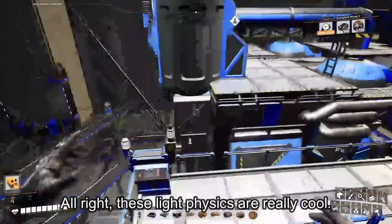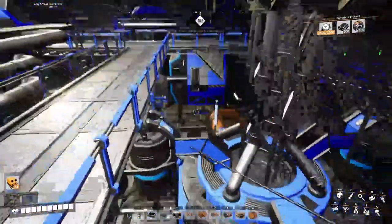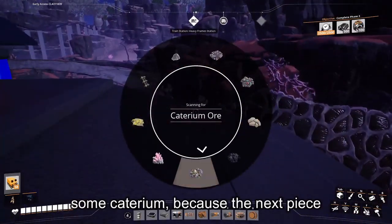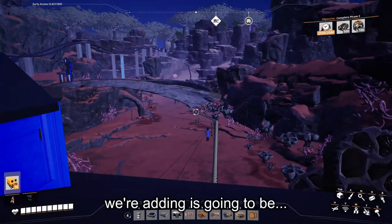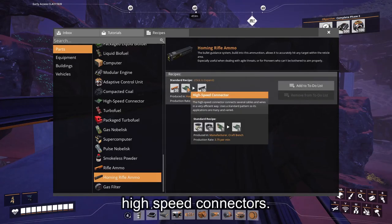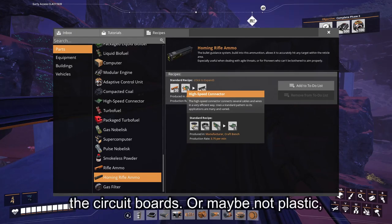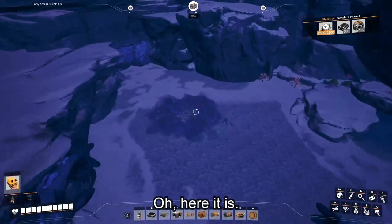These light physics are really cool. I can't wait until my entire computer explodes. For now, I actually need to find some caterium, because the next piece we're adding is going to be... AI bullets? I don't know what they're called. Let me check. Homing rifle ammo, which requires high speed connectors. I need more plastic so I can make the circuit boards, or I can use the oil that we have down here. Where is that caterium? Oh, here it is.